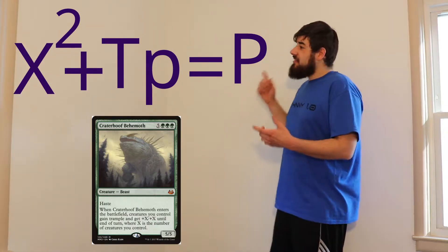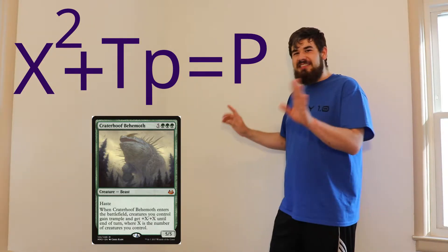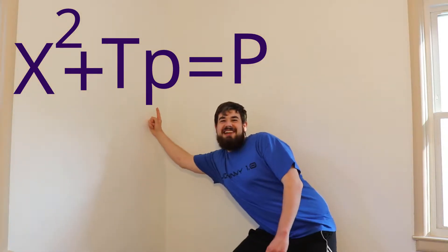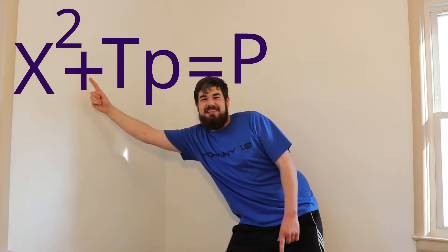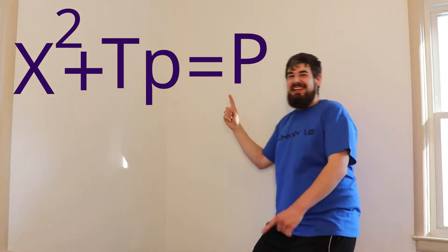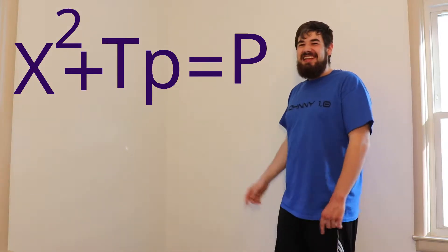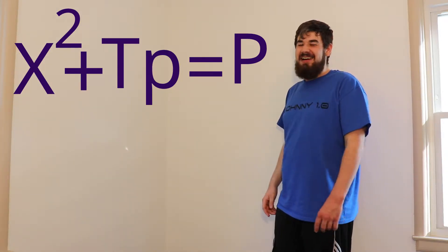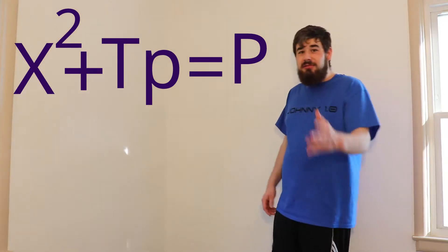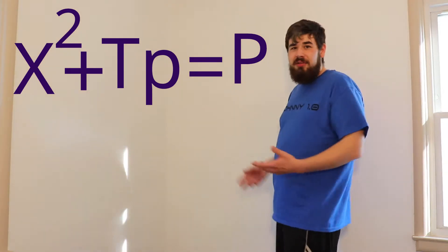So what we have here is x squared — no, that's not far enough over. I know the graph is going to be farther. x squared plus tp equals p. There we go. I was definitely off a lot, but don't worry — I'm not going to edit that. So let's do a quick example problem for this equation.